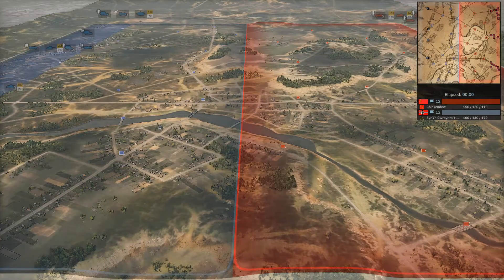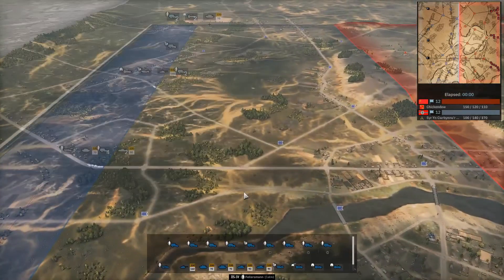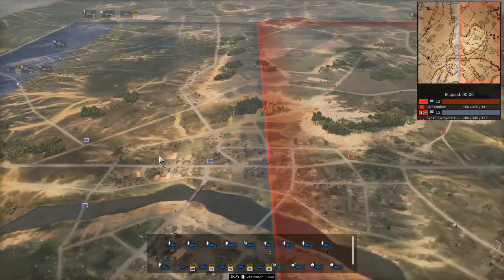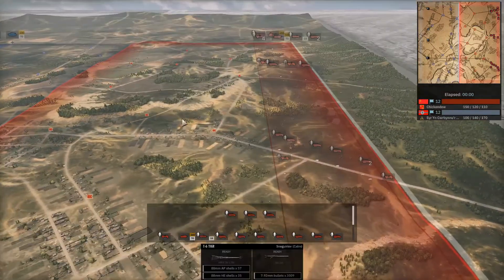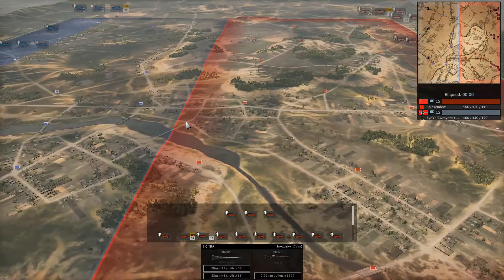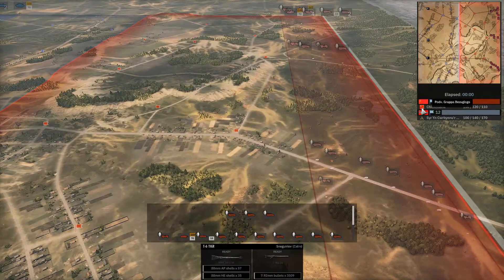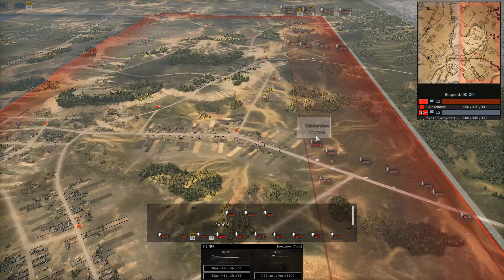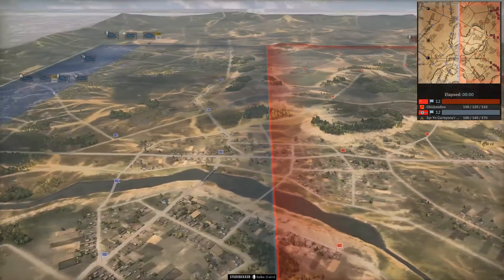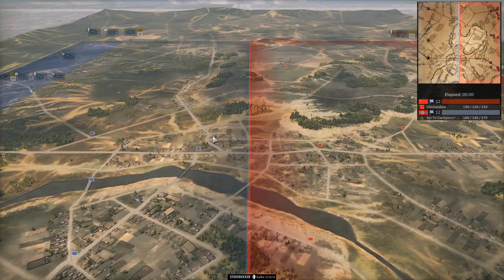Ren, who is fighting? Well, on the left-hand side in blue, we have Curbs playing as 20th Panzer with a balanced income, which is quite surprising with 20th Panzer, and on the right-hand side Chickendew playing as Group Bezuglogo with a Vanguard income.